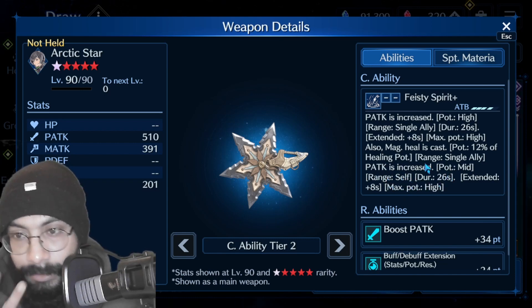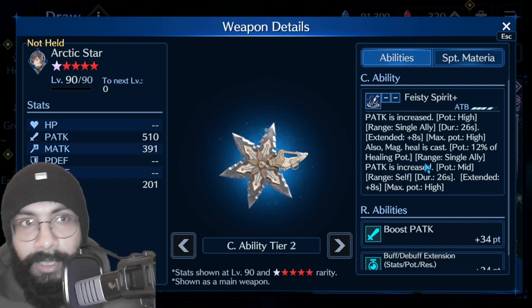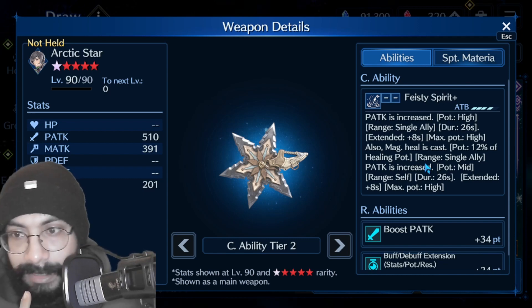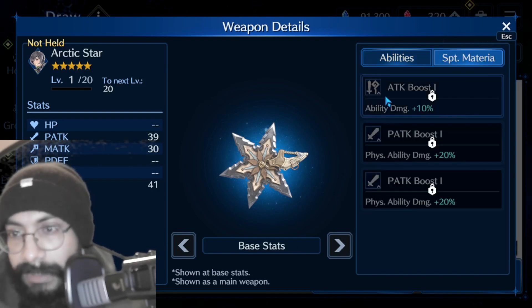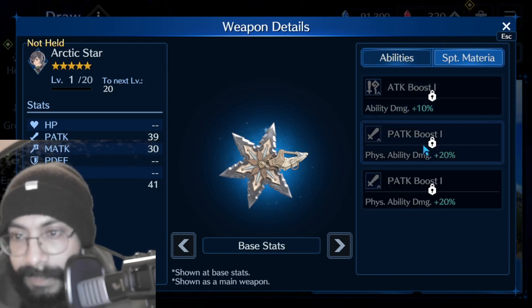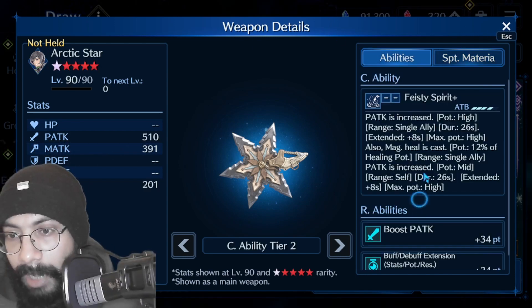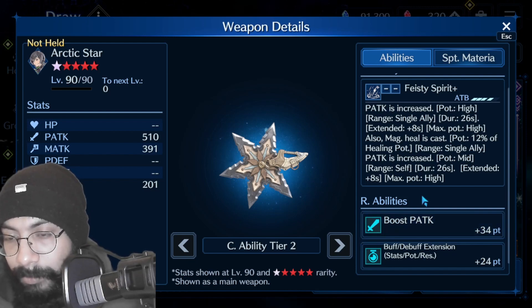Three things she is doing when you cast this weapon: she buffs herself with increased physical attack range, she buffs the ally, and she heals the ally — one single target. Very good. There is also a special material section: attack boost, physical attack boost, and physical attack boost solid attack.